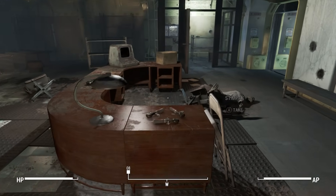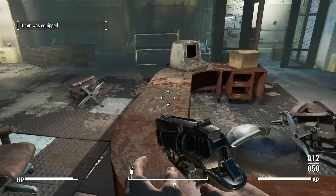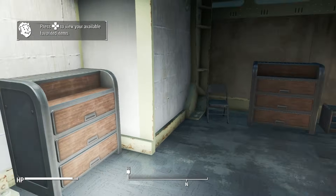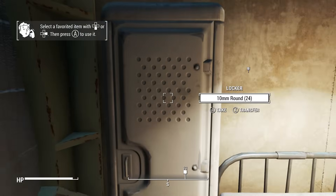All you really need to do in this first part is grab this stuff — a couple things in here — and then in the other room there's a lab coat, and in this locker there's another 24 rounds of 10mm. The next thing, straight out of the vault, is the first location in itself.